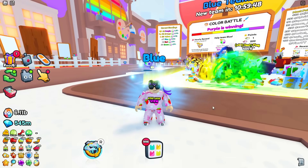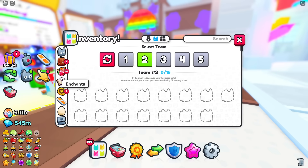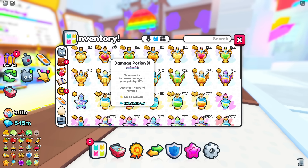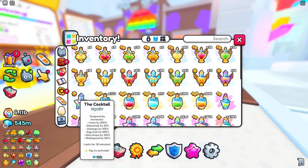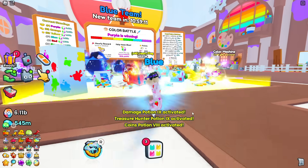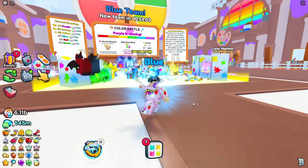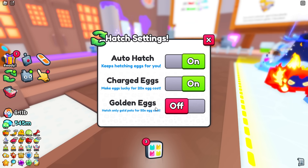If you have a better enchantment loadout, let me know. One great thing about this event is you can actually activate potions — unlike the Dino Tycoon and RNG events where you couldn't. So just spam all your best potions: huge hunter potion, cocktail potion — activate them all, and make sure they're leveled up for the best chance at top pets and max points.